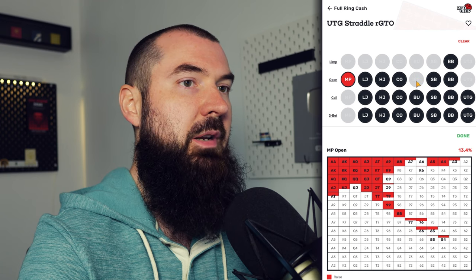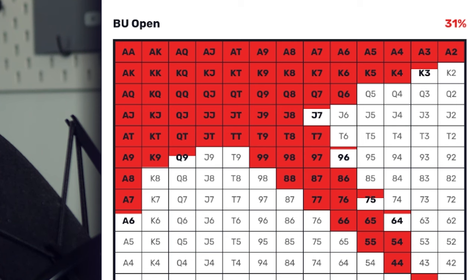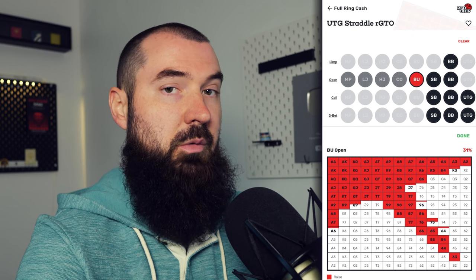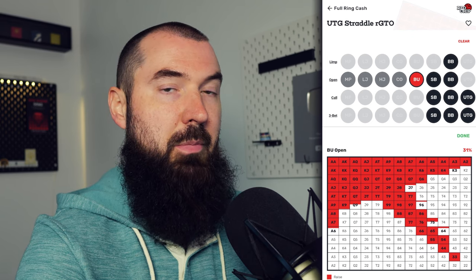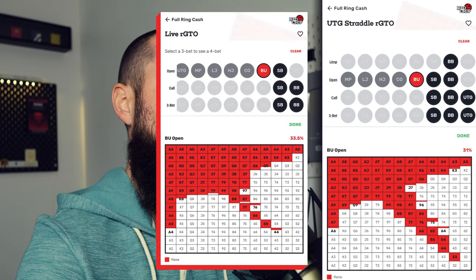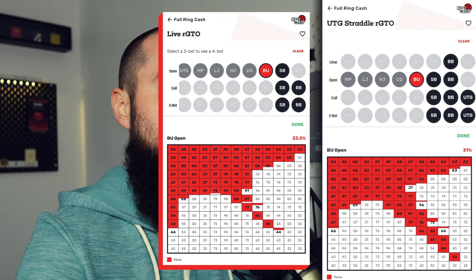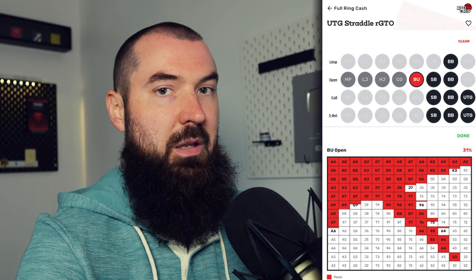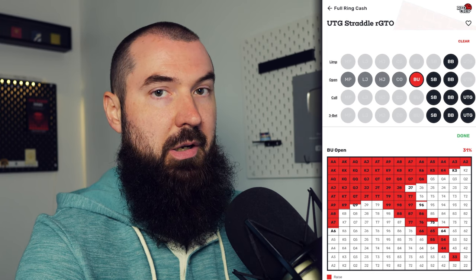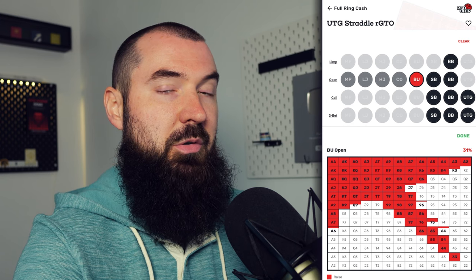If everyone folds to the button and the button decides to attack, the overall open raise frequency is 31%. This is interesting compared to the regular live GTO solve, where the raising frequency is about 34%. That slight reduction makes sense because in the straddle solve the button now has the small blind, big blind, and under-the-gun straddler still involved — one extra player — which puts a bit more pressure on the button compared to the regular solve.